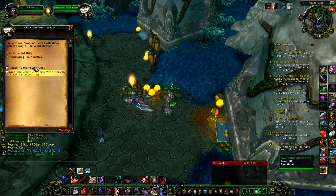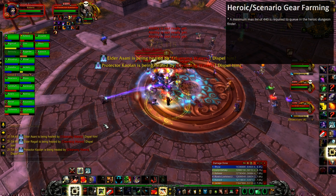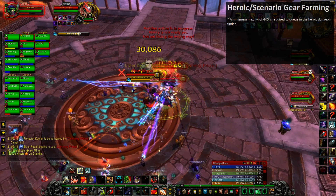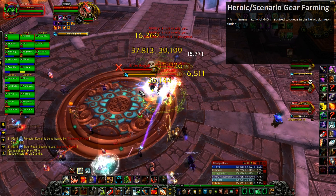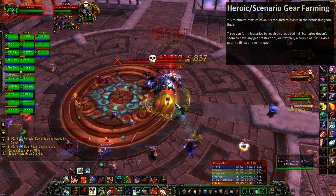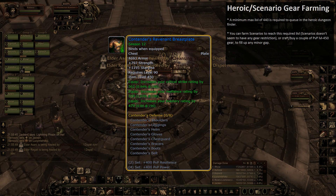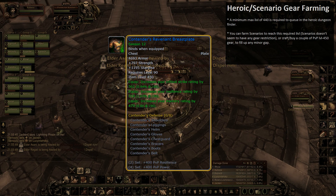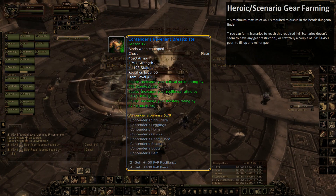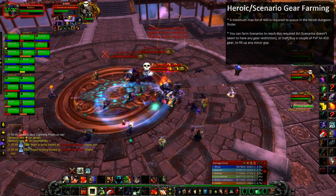Let's focus on heroic gear farming. To queue for a random heroic via the dungeon finder, you'll need a minimum item level of 440. This won't necessarily be the case when you first hit level 90, so you'll need to farm higher-level gear elsewhere. One way to do this is to buy or craft level 450 PvP gear, especially if you're only missing a couple of item levels. In MOP, those pieces are much less penalizing than you might think and will most certainly be better than what you have when you first hit 90, so don't hesitate.